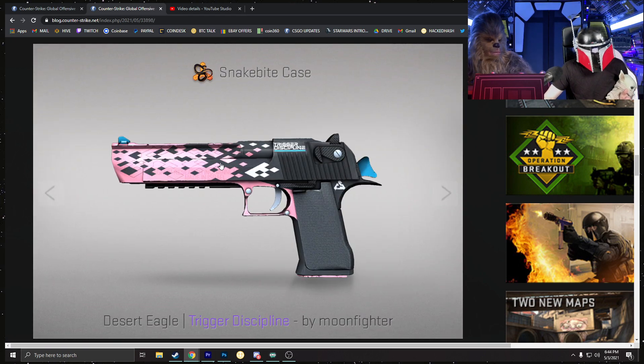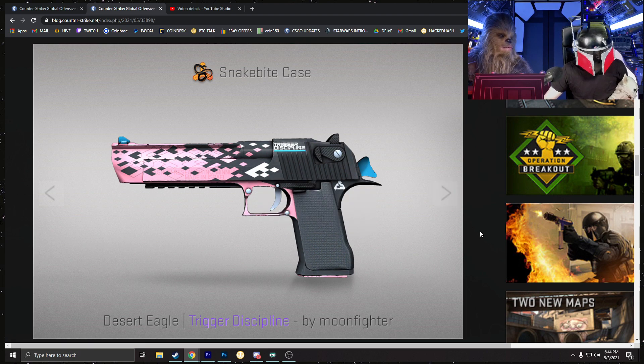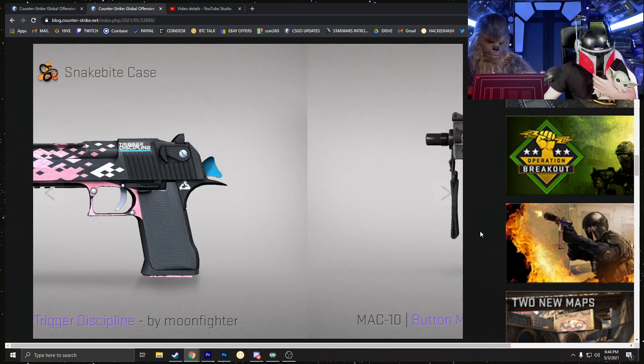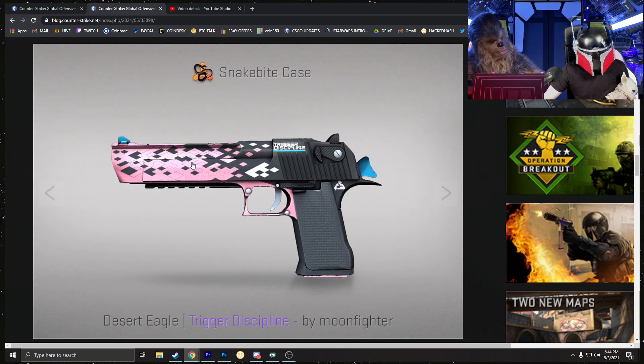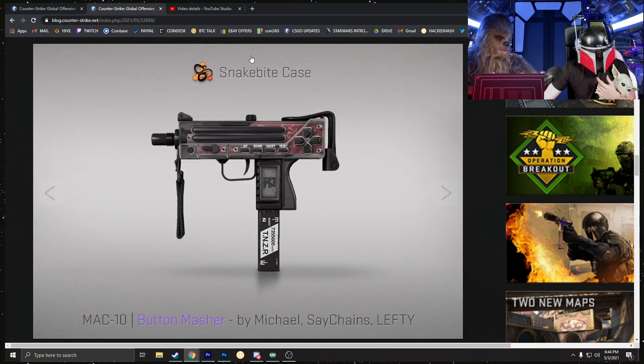Now here's a skin that blew me away — the Deagle Trigger Discipline, a pink or purple. This is the best-looking Deagle we have besides the Blaze. We have the Nigh Heist and the Printstream, but the Trigger Discipline is replacing the Night Heist in my personal opinion. Obviously there are going to be way more of these than the Night Heist since Broken Fang has concluded. These are very, very nice — I'm a big fan.